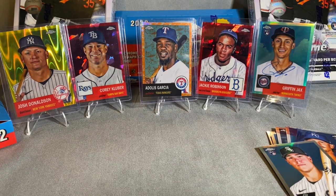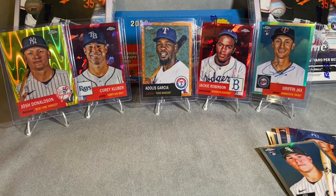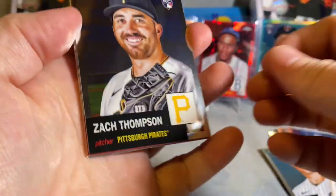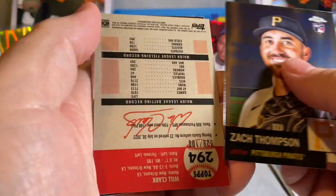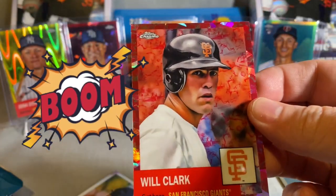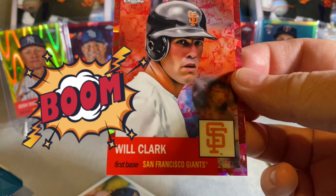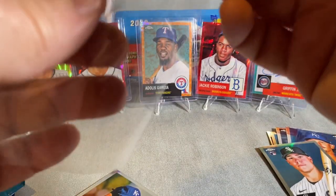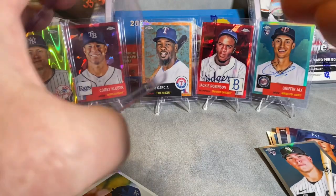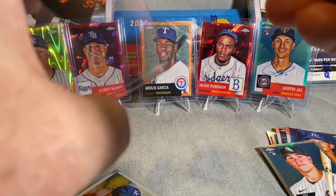Down to about three or five packs — here we go. Already got our auto. Zach Thompson — got another color, folks! Will Clark — how about them apples! Will Clark. Well, that looks a little different than cracked ice, so that's not to 100. Let me see what the numbers are on this. The numbers are to 100 but it's not the same pattern.